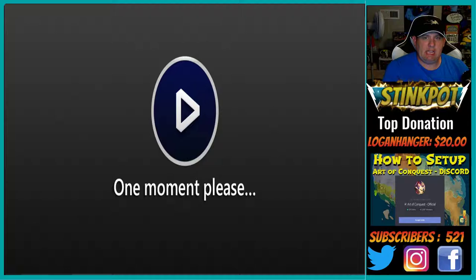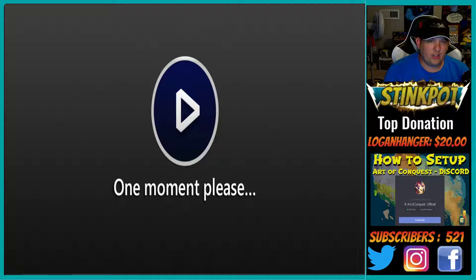It's either my Elgato HD60 capture card or my HDMI to Lightning adapter that's the problem. When I stream Fortnite through my PS4 it's fine, but when I try mobile it just won't show anything. That's why I can't show you the game right now, but the whole point of tonight's show anyway was to talk about the official Art of Conquest Discord server.